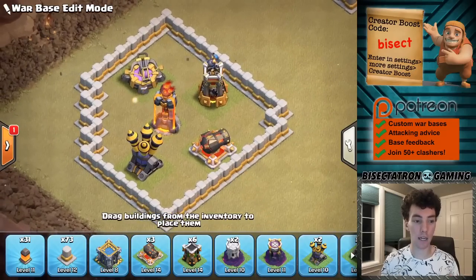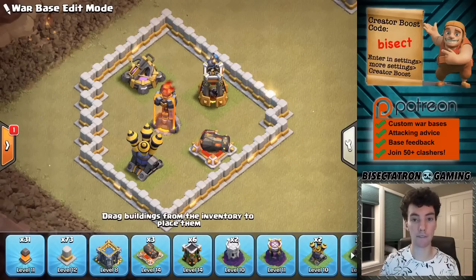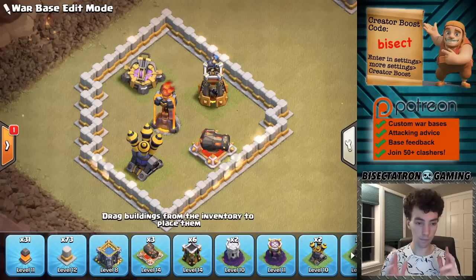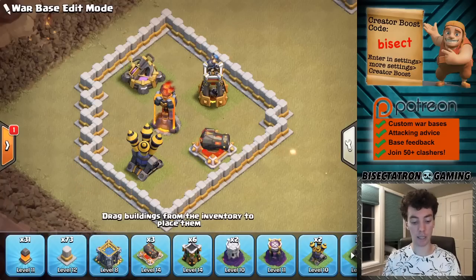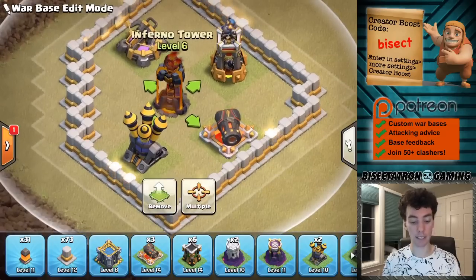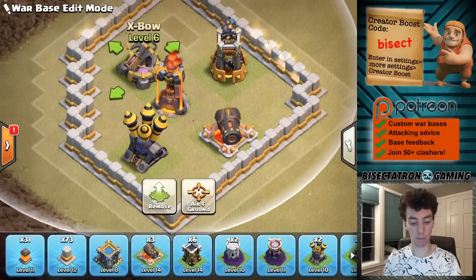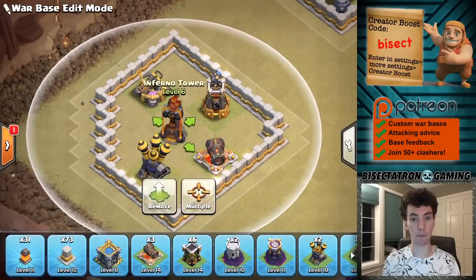Starting with this first one, Town Hall 10 all the way through Town Hall 13. I've been seeing it a lot: people putting their Inferno Towers near other defenses within that compartment. Don't do it for a number of reasons. One, the Lightning Spell is going to get a lot of value, especially at Town Hall 11 with the Lightning Spell Witch Strategy. They can not just take out the Inferno, but they could in this compartment take out the Expo, the Bomb Tower, and the Inferno. You're giving them too much Lightning Spell value.